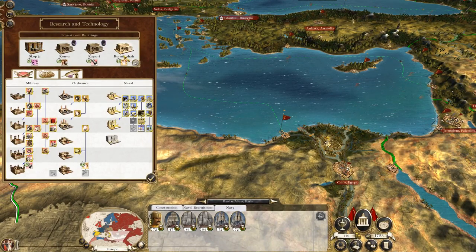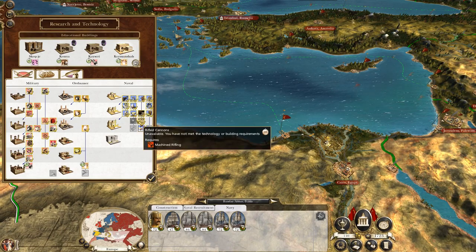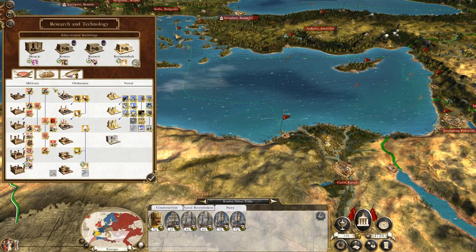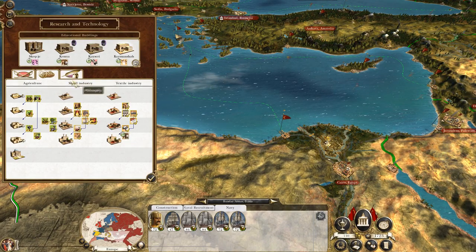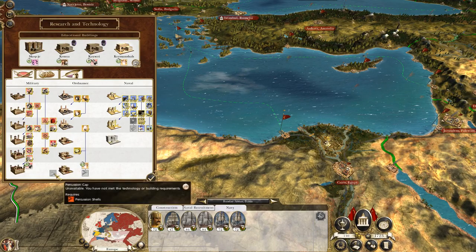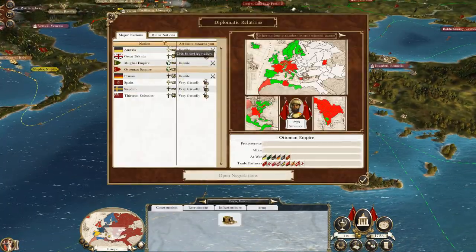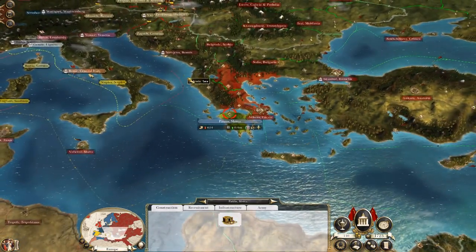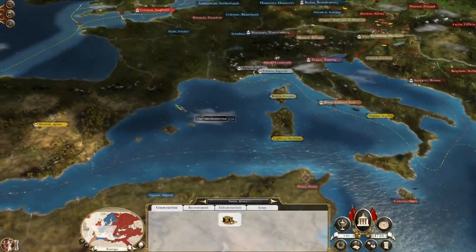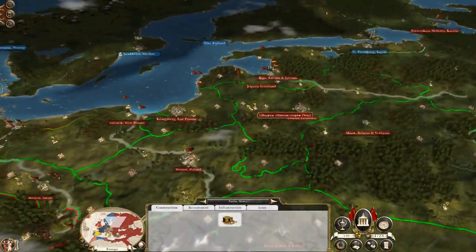We're getting quite close to the end game when it comes to research - 17 turns for shrapnel shots. Seems like a lot of turns, although there's not really anything else that can be done. Standard check on the Iroquois - they're allied with Austria and Britain. Don't want to wind up Britain yet, not until we've pushed through the continent a bit more.